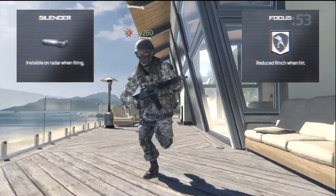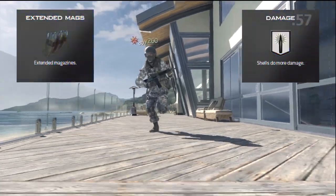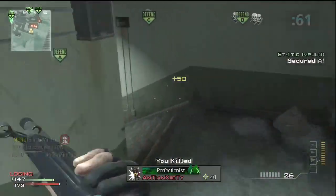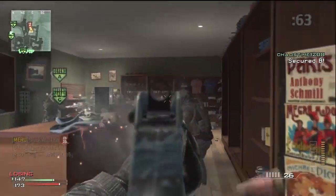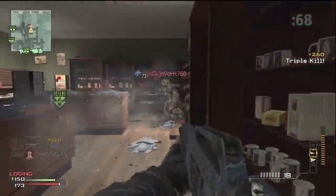There are a variety of attachments and proficiencies available for the USAS-12, but these are my recommendations. For our attachment, Extended Magazines is the most sensible option. The USAS-12 has a relatively slow reload, so increasing your longevity between reloads is a good idea.